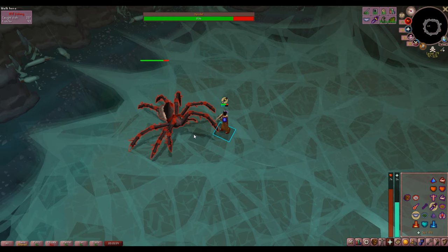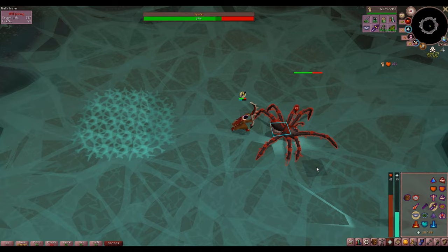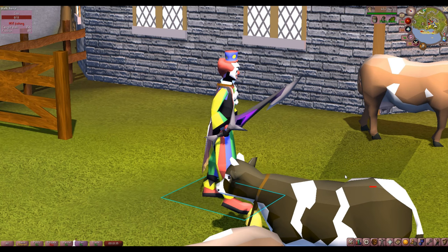Maybe this one's a bit controversial, and maybe this one's cheating a little bit, but this one is going to be a 3-in-1. Spindel, Calvar'ion, and Artio are all very doable at a mid-level with very, very little risk involved. Not only do they each drop a part of the best special attack weapon in the game, they also have very good secondary drops.